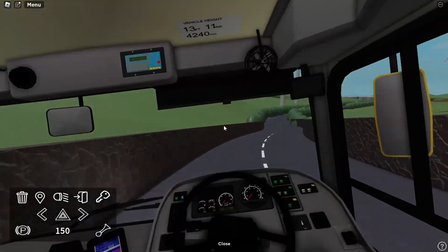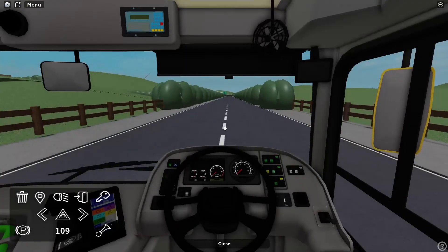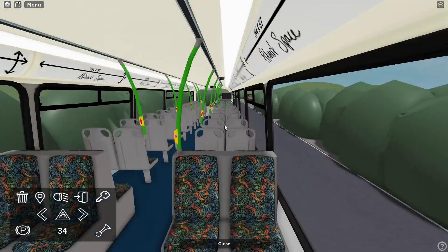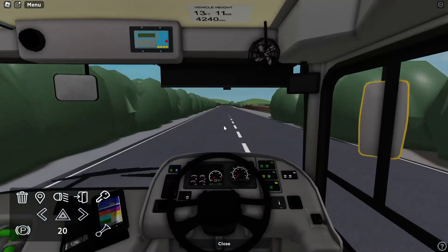Honestly, some of the roads you need to slow down on, because you can flip the bus very easily. I think I'm going the right way now — I'm on the green line apparently.